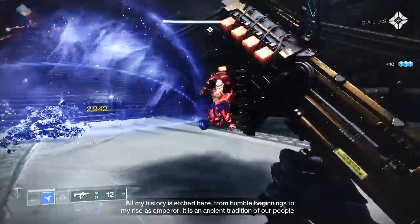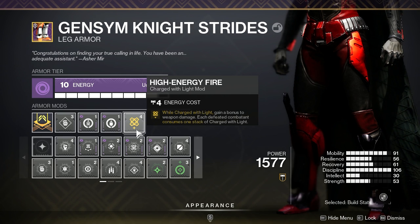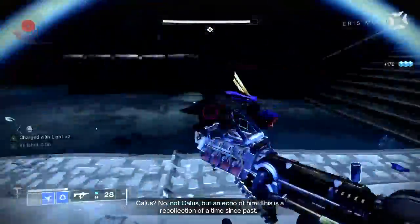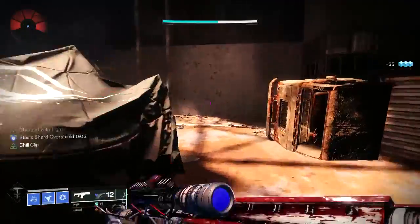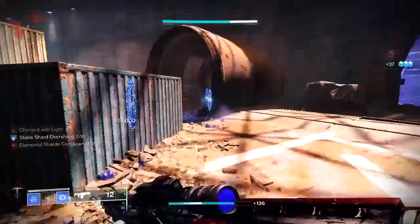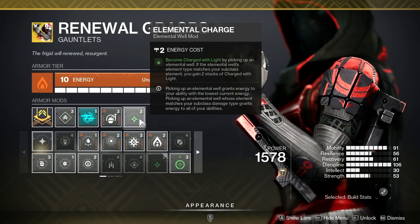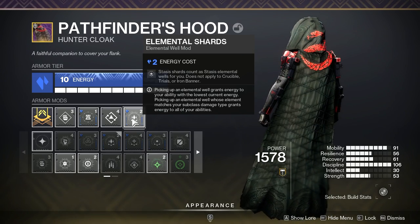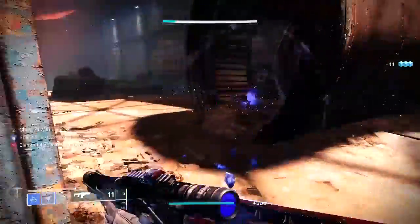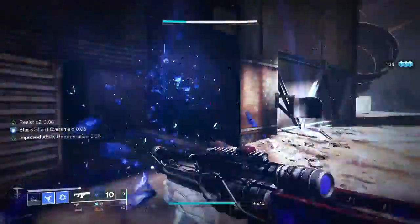While Charged with Light, we'll be dealing an additional 15% weapon damage for any weapon because we're using High Energy Fire. This will stack with the damage bonus from Whisper of Rending. To get Charged with Light, we're using the Elemental Charge mod in combination with Elemental Shards — the Stasis mod that turns all Stasis crystals into elemental wells, giving energy to our least charged ability as well as granting us Charged with Light, allowing us to reap the benefit of both High Energy Fire and Firepower.